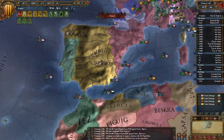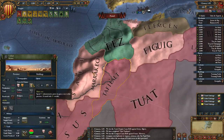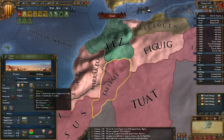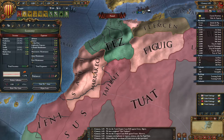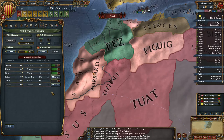I should core up this province — that's going to cost me 71 admin, pretty expensive. I might annex Morocco in the future, but I'm still going to core this now. 71.